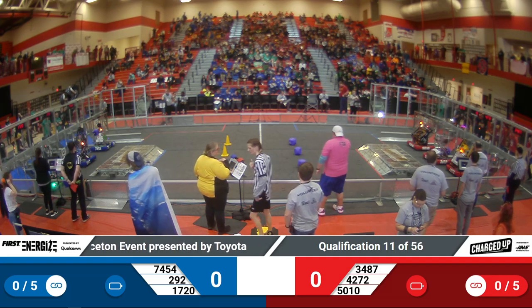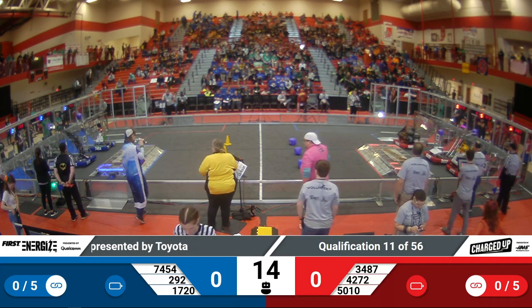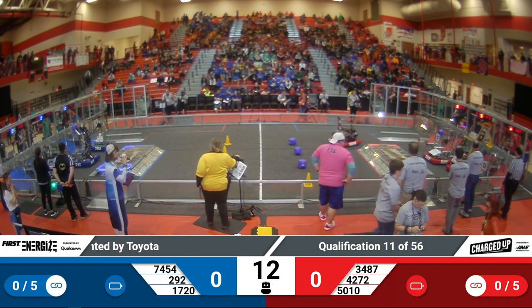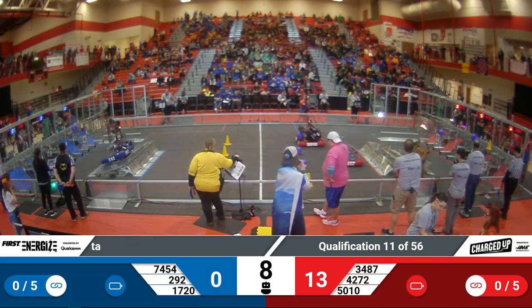3, 2, 1, go! Immediately kick off this. Watch over on the Red Alliance side — 42-72 looking for a 2-DN piece auto, while Red Pride goes for their balance.